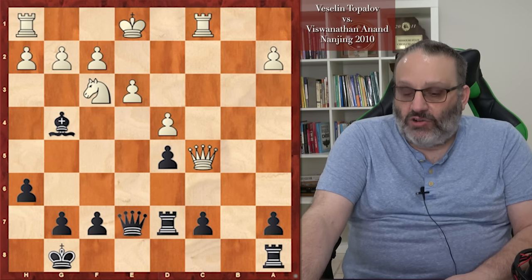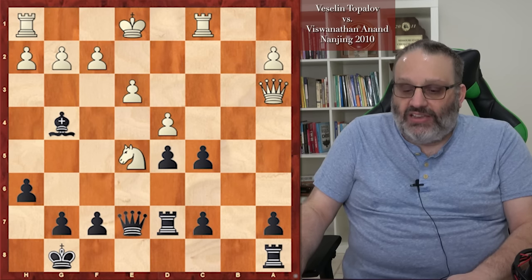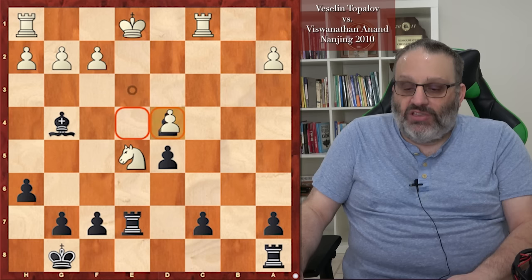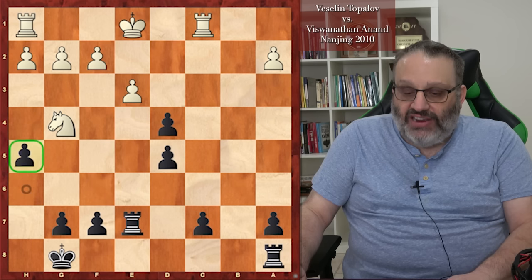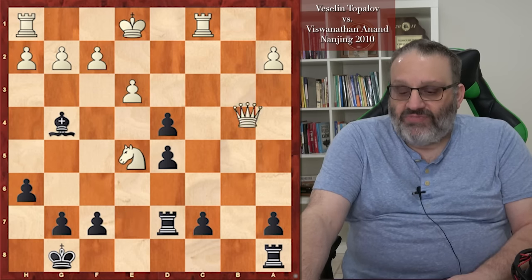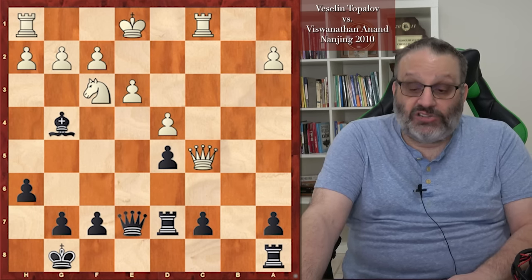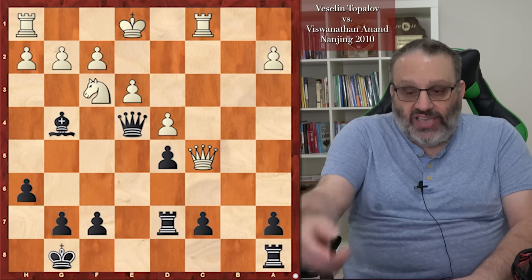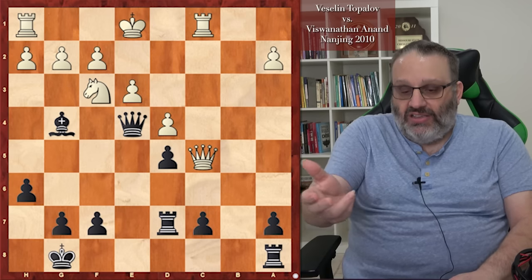Takes, Rook takes, Queen takes C5. The move Knight E5 looks interesting, but Black can play C takes D4 threatening the queen. Queen takes, Rook takes — if you take with a pawn, the knight is pinned and you lose the knight. If you take the bishop, the knight is trapped, and Black can play F5 or H5 to win the knight back, then Black would be a pawn up in the endgame. So Topalov played Queen takes C5, trying to go into the endgame which looks good for White since Black has weak pawns.